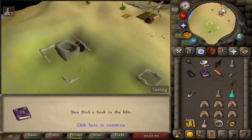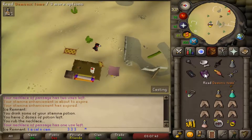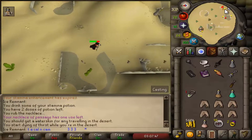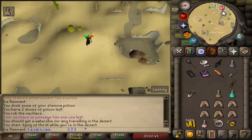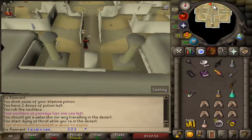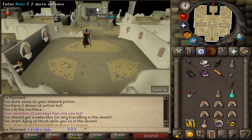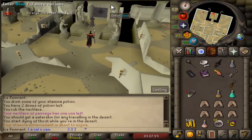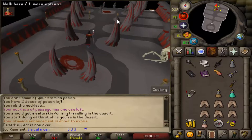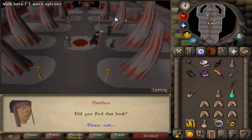Left-click read the book and take it to Matthew. After talking to Matthew the ritual will start. Use the chant in the order that he was given to.